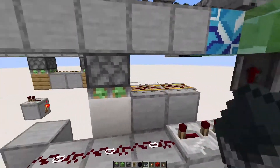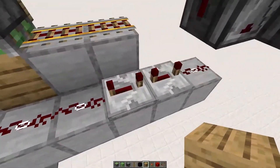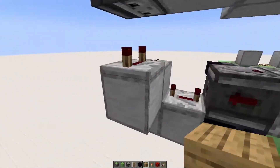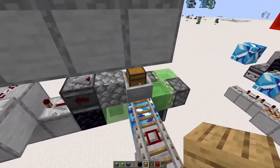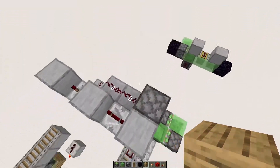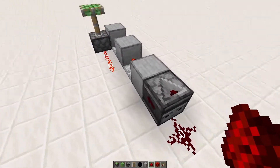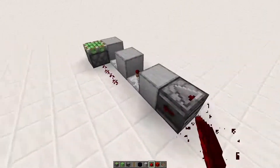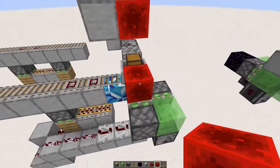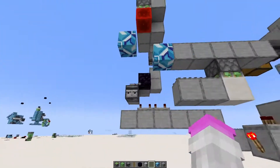I've only done part of it down here, but that's all there is to it. It doesn't matter what block you use here. What we're doing right here is putting a little delay on it so that it doesn't go too quickly. We're putting a little delay here so that this doesn't go too quickly when it's trying to leave, because if this pushed down right away, it would break the flying machine. So right here we're going to do a pulse extender. This is going to cause the observer to extend its pulse just long enough to hold the block down so the minecart can speed up and go.